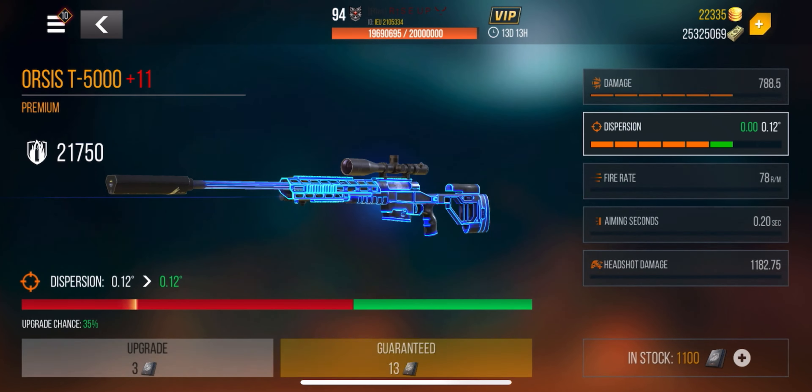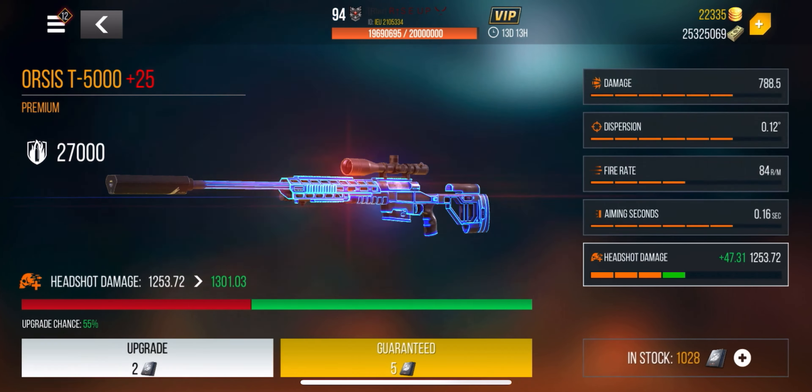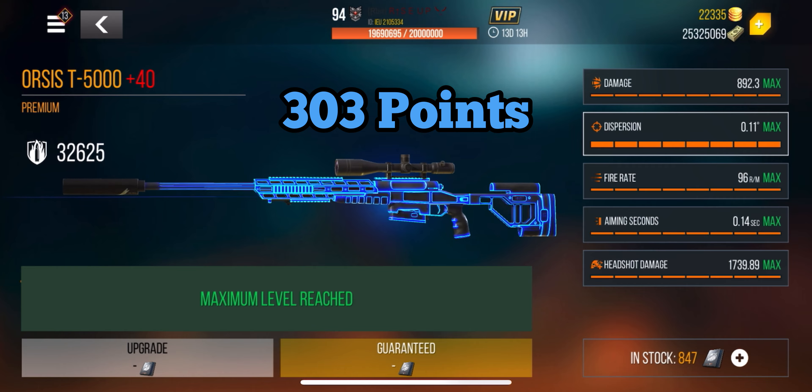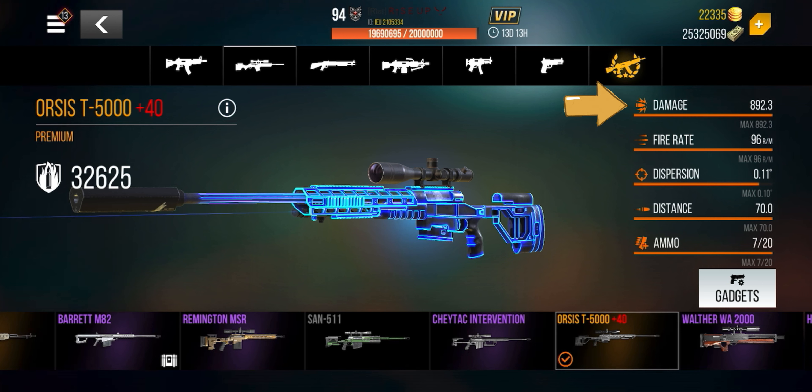Let's go ahead and begin to upgrade this weapon. This is a bolt-action sniper rifle — it's not semi-automatic like the MSG or the MK14, but it is powerful. We'll reach plus 40 with 303 points. Because it is a premium, it doesn't require a lot of points — very affordable. Damage is 892.3, fire rate is 96 rounds per minute, dispersion is non-existent at 0.11, distance is 70, ammo is 7 out of 20, and the power is 32,625 — very very strong.